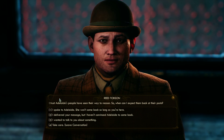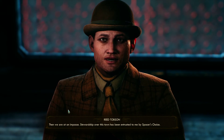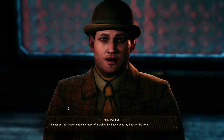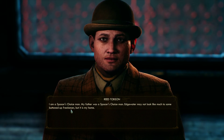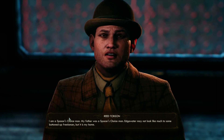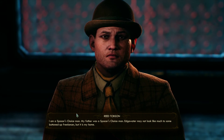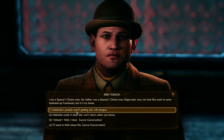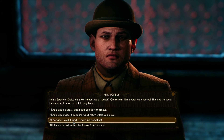Day after you die. Then we are at an impasse. Stewardship over this town has been entrusted to me by Spacer's Choice. I am not perfect — I have made my share of mistakes, but I have done my best for this town. I am a Spacer's Choice man; my father was a Spacer's Choice man. Edgewater may not look like much to some buttoned-up freelancer, but it is my home. We go with this option if we wanted to talk him down, but I'm trying something different with this playthrough.